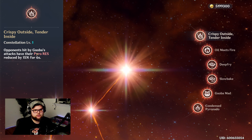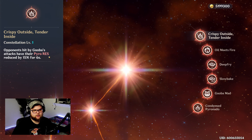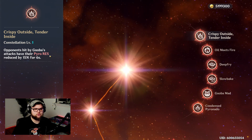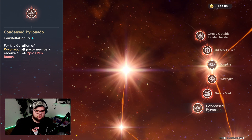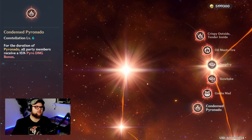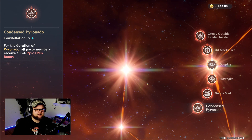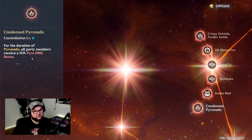Xiangling is actually going to provide a Pyro resistance reduction for anything hit with her Guoba attack, which is really nice. Plus, if you end up getting a ton of Xiangling copies — and I know a lot of people were complaining that she was on Hu Tao's banner because they already have enough — don't fret, because even at C6 she does give Pyro damage bonus, which is actually really nice.